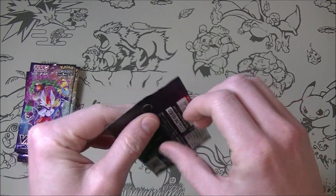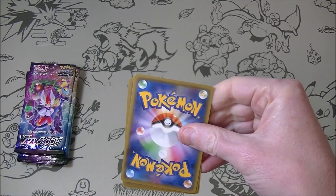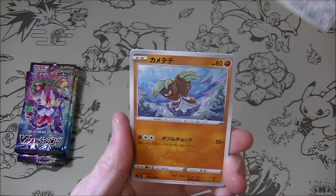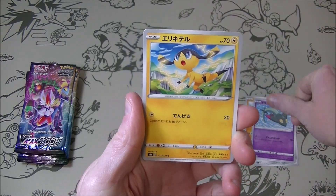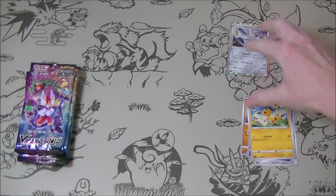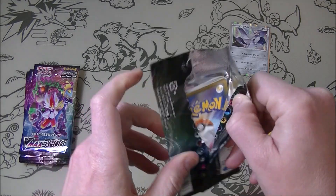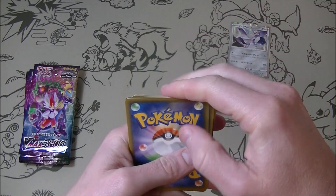Still some nice cards that we don't have. We do have quite a few of them but we'd always welcome some extra ones we don't have already. We're really just looking for Inteleons and/or SRs or better. Geraldon - he's not bad. He has been reprinted and there is a shiny version as well now. It's pretty cool, I do have that. Looks pretty nice.